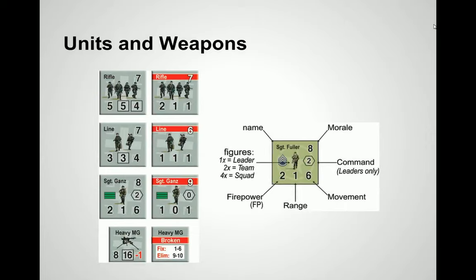Here are the units in the game. You've got rifle companies — in this example a rifle squad, a line team, and Sergeant Gans, who is a leader. Squads have four silhouette troops, teams have two, and leaders have one — that's how you tell the difference. Units also have two sides. The front side is normal; the right-hand side with the red stripe is a broken unit, meaning it's operating at lower capacity — can't move as far, can't fire as effectively. There are many interpretations of broken: the sergeant got hit in the leg, heads stuck behind cover — but essentially they're not operating at full capacity.